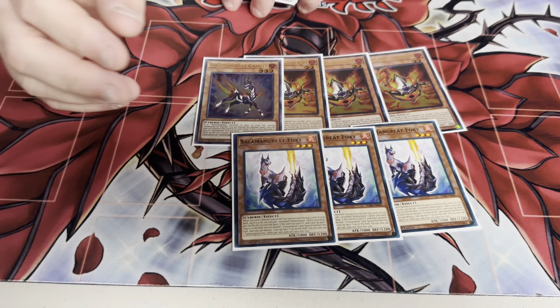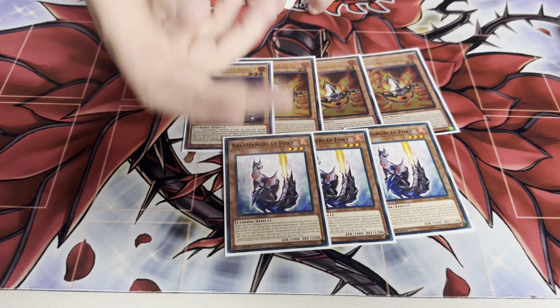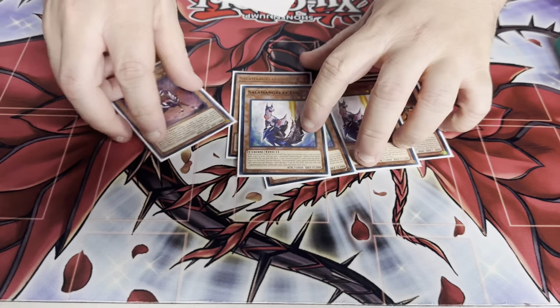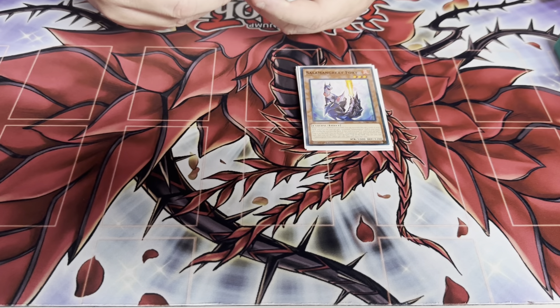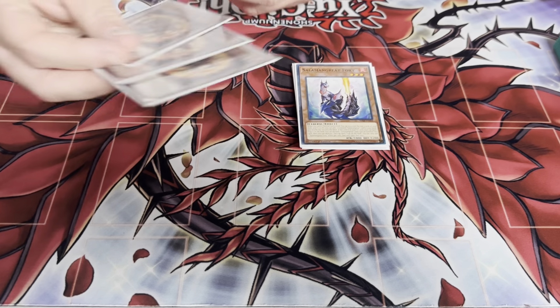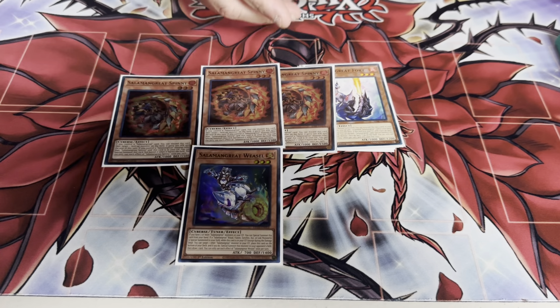I like this card at three — it's also just an easy side out. When you play against decks that have floodgates, this outs the floodgates: discard a Salamangreat card, bring it back, pop a face-up card. If there's another face-up spell or trap, your field spell is usually up so it doesn't matter. Three Spinny and one Weasel because you just want to kind of...